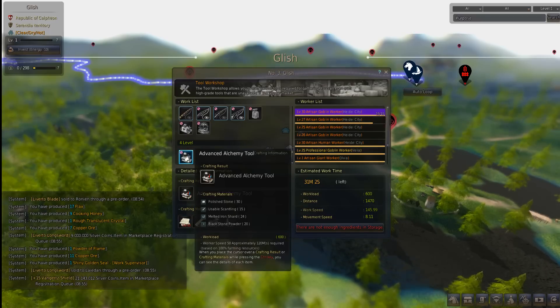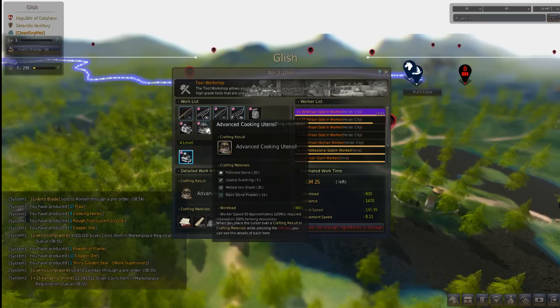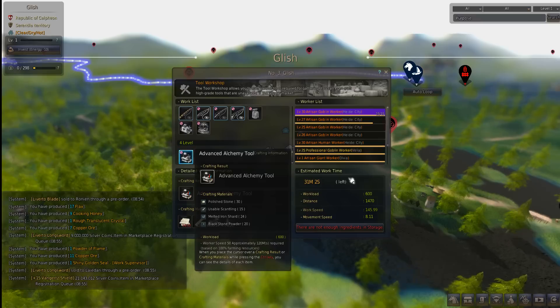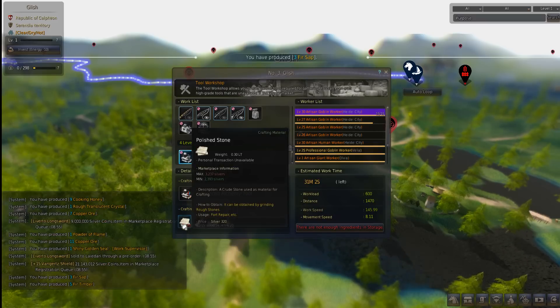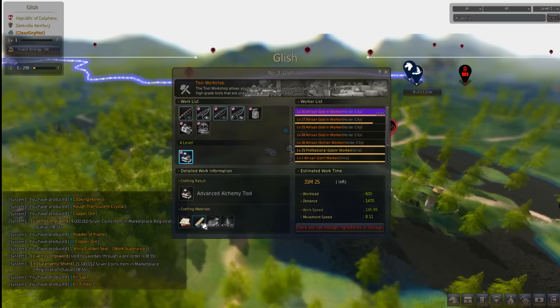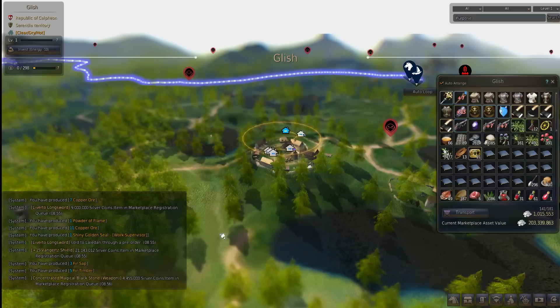So once you have this set up for alchemy — and this is kind of tough because the cooking workshop is pretty much everywhere at only level three, but for level four I just use this town — it's about 15 to 20 contribution, so you're going to have to save up probably. I'll do the next video on how to get crazy amounts of rough stone, so that should be all you need to mass produce these things.